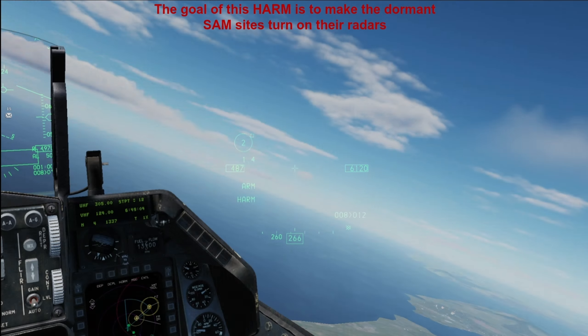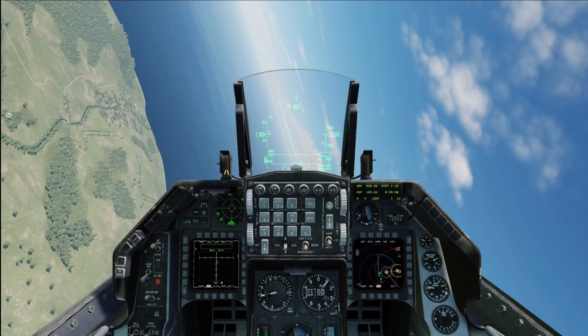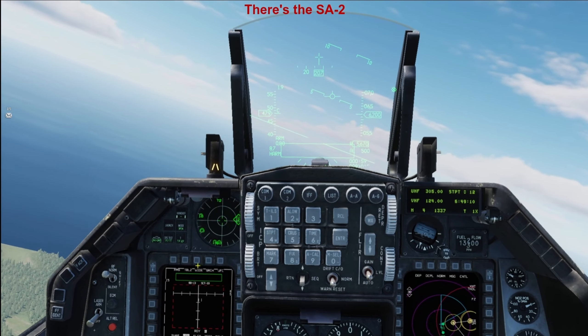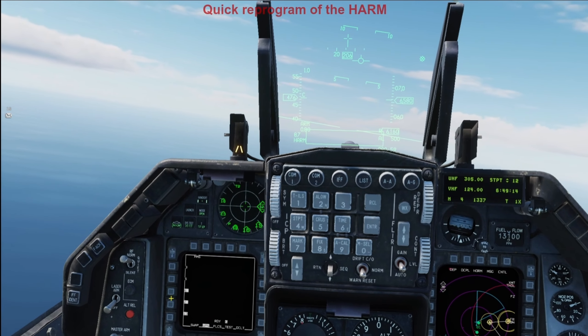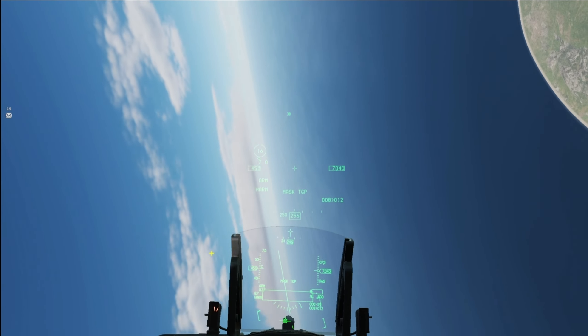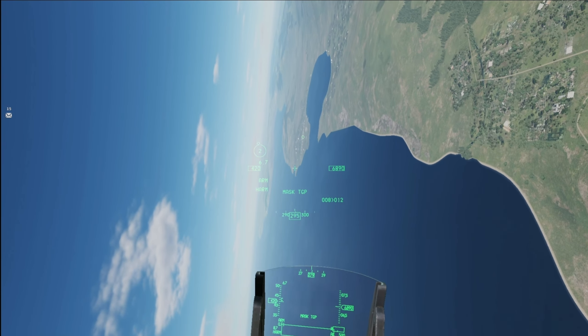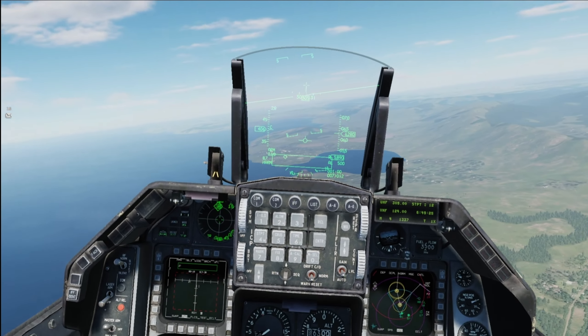The way HARMs work is by tracking the radar sites of AA. So if you are an enemy AA and you're launching at, say, an F-16, and you have a HARM, the HARM will follow that AA's radar trajectory. At extremely high speeds, it can be very dangerous.